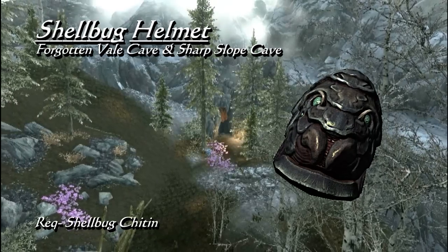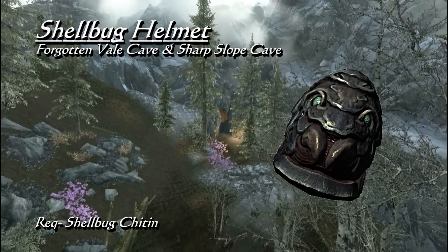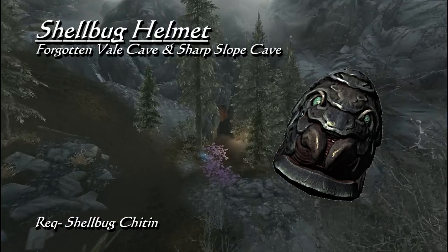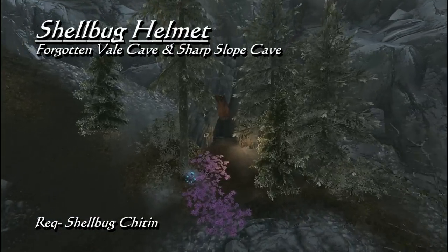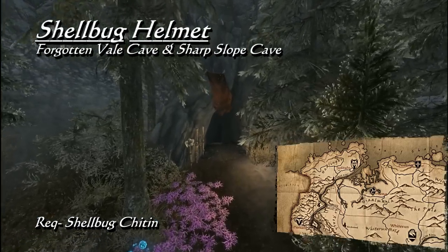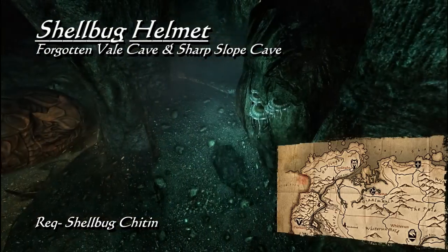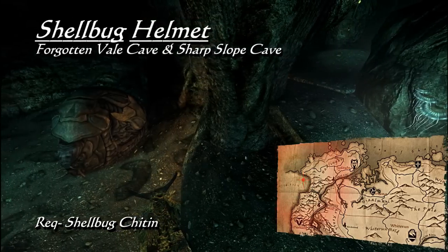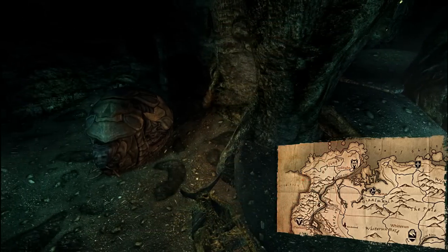Another rare form of craftable equipment is the Shellbug Helmet, a piece of heavy armor with a base rating of 24. If you have the perk, it will give the full set bonus when worn with Falmer armor. To craft it, you will need Shellbug chitin, and there are only two shellbugs in existence. When you reach the Forgotten Vale, one of these shellbugs is located in a hidden chamber in Forgotten Vale Cave. The other is in Sharpslope Cave, near the large Falmer camp.